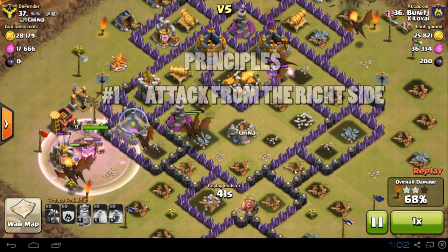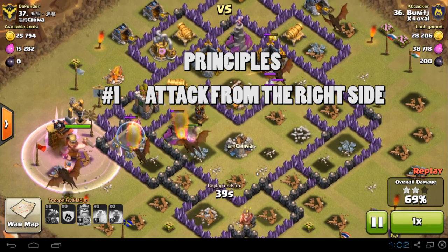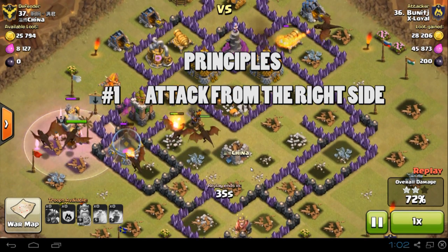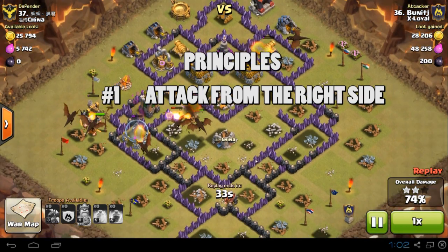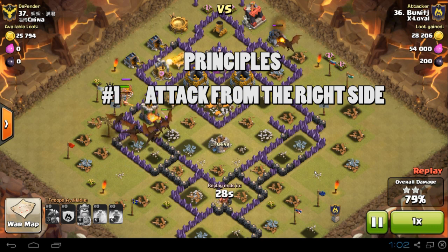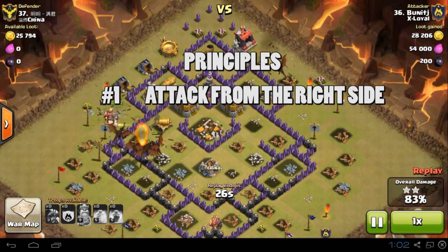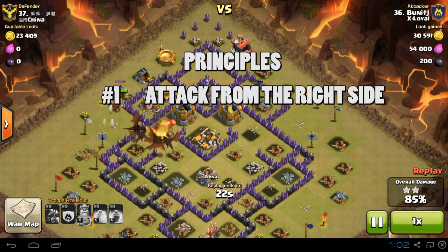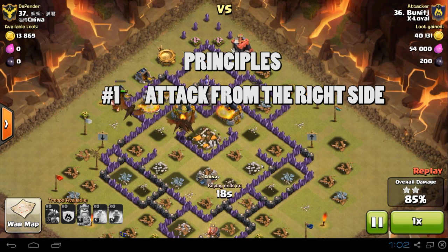Number one: choosing a side to attack from. I generally like to attack a base from the side where there are two air defences that are in line with each other, so when the dragons come in in line or in a group, they will wipe out two ADs at the same time. Generally the air sweepers at this Town Hall level are quite low, so a lot of my clan members don't really worry about it, although you can put a good rage spell to counter the air sweeper effect.